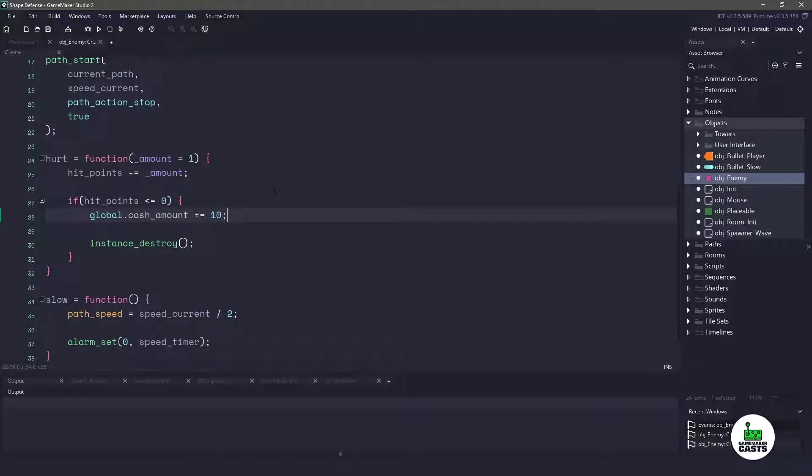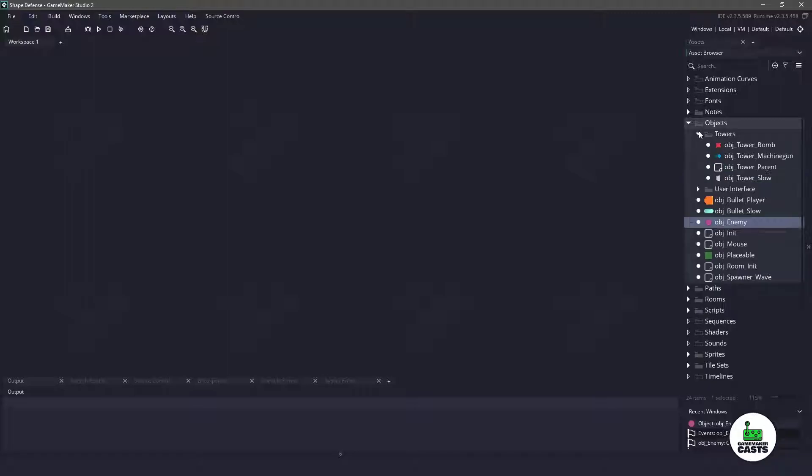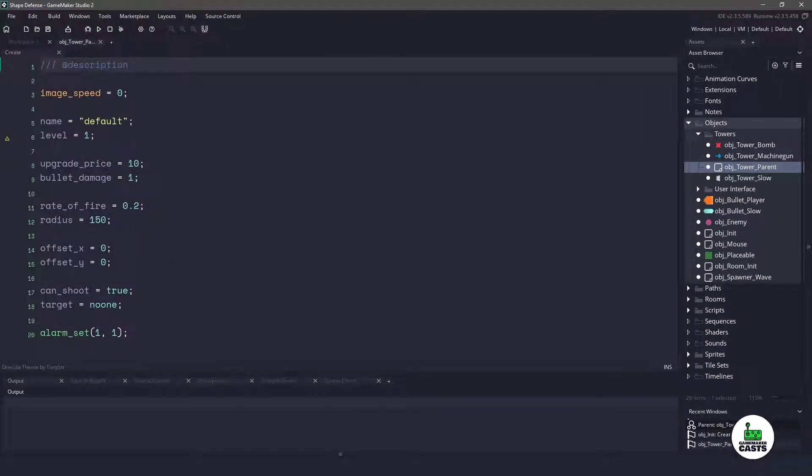The next thing we need to do is make it so we can select our towers. Let's open up our parent tower, and inside the create event we'll maximize it. Underneath the target, we will say is_selected, and let's set that to false. The next thing I want to do is I want to only draw the radius of the tower when we select the tower.